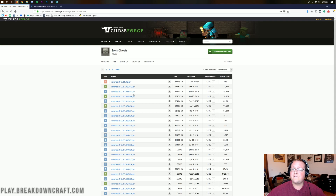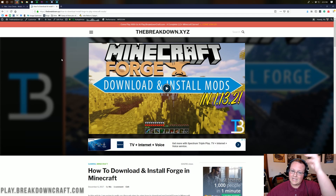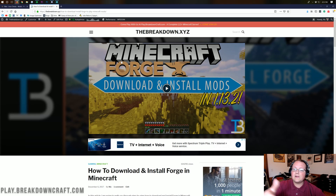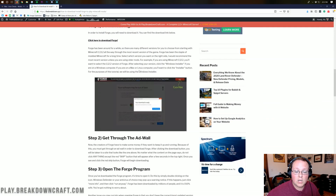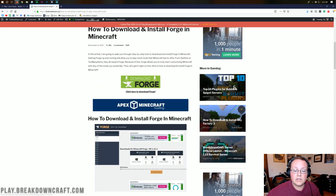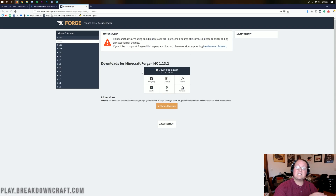Once we've done that, the file will download, but we're not done downloading yet. We still need to download Forge, which you can find at the third link in the description down below. Click that and it will take you to our tutorial on installing Forge. What you want to do is click on the green download Forge button. It will take us off to minecraftforge.net.